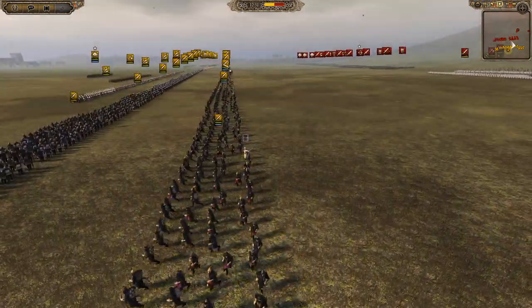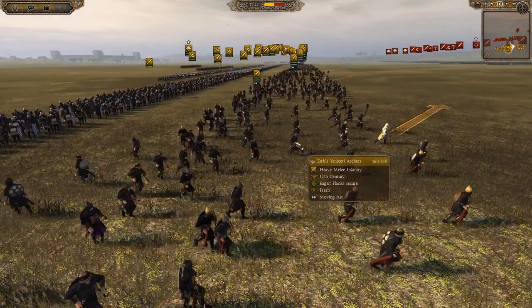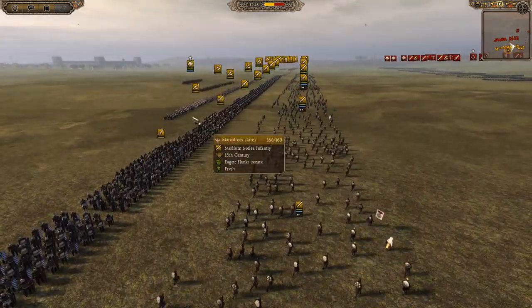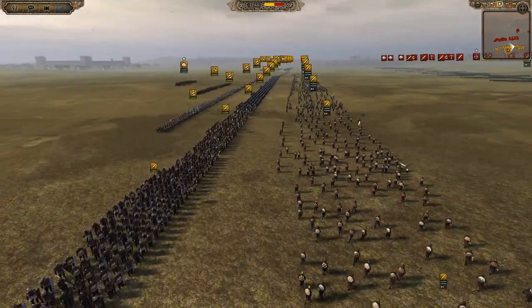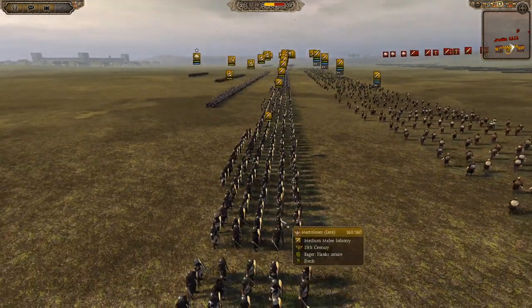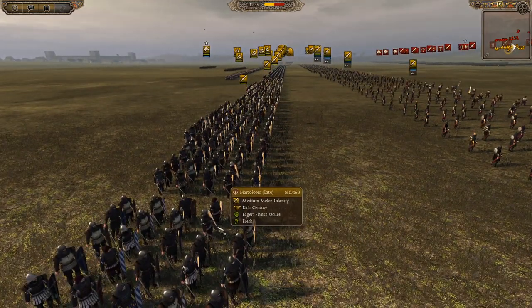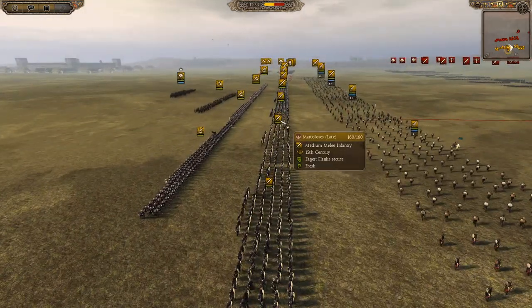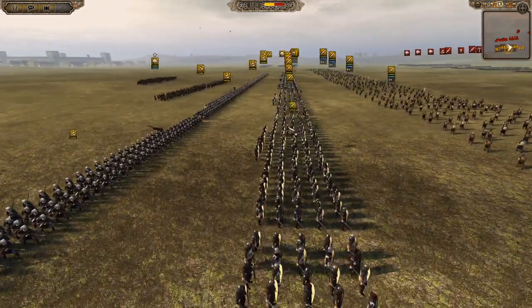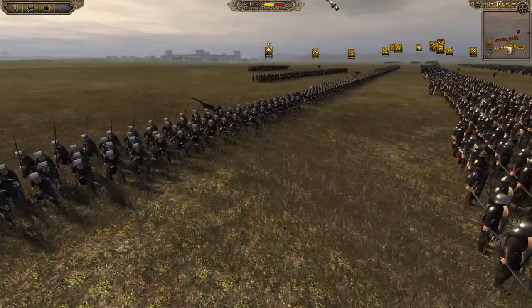We'll have a quick look at some of the units. We've got some Janissary archers setting up — they're going to be the front line. They're a sword and bow variant unit, so they can do both, a fairly good ability for both. We've then got the Martelloses, like a Greek sword unit — they've been quickly assimilated into the Ottoman army with the conquest of the Balkans and most of Greece.